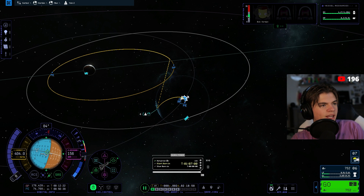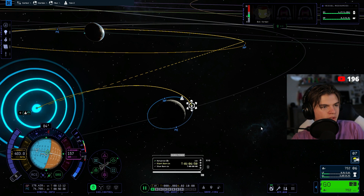Once we get out we can adjust our apoapsis and burn here to help. How much delta-v would this require? 148 — and we have 752, so we should be fine. I'm going to quick save here and then warp to the maneuver.